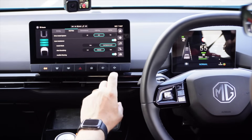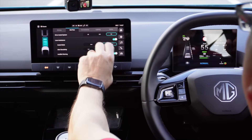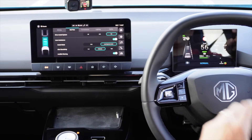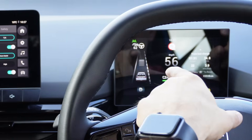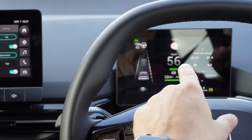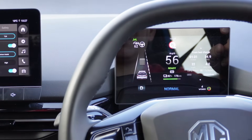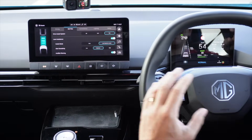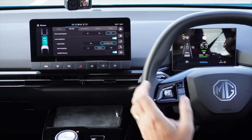Now we're going to look at Traffic Jam Assist mode — TJA on the display. This is the same as adaptive cruise control, only it will also steer you and keep you in your lane. I'm going to turn that on by pressing TJA on the screen. When you're ready to use Traffic Jam Assist, on the main speedo display you'll see a little steering wheel icon. If that steering wheel icon is white, you're good to go — it can see the lanes either side of you and knows you're in a lane.